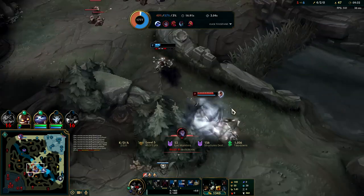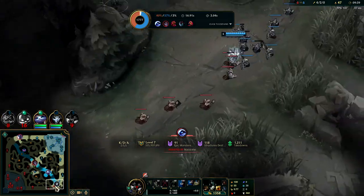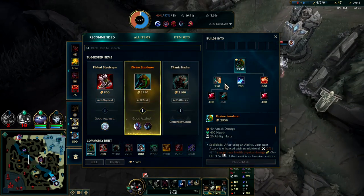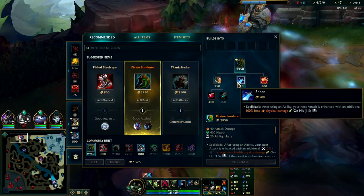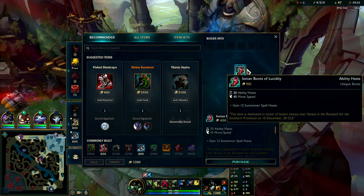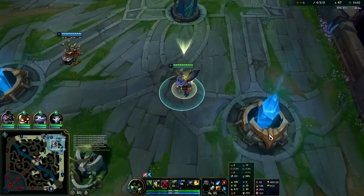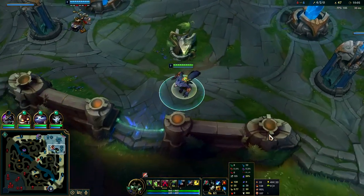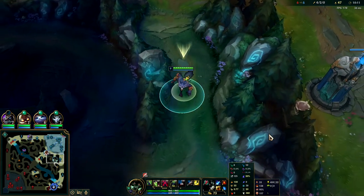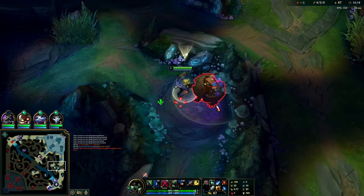I have absolutely no clue why their bot lane rotated into that, it just doesn't make sense to me. We're going to keep going. I'm going to pick up my Lucidities. Sorcery boots are ungodly OP. If you didn't go for tenacity in your runes you could also go for Plated Steel Caps - that's a good option. You don't have to go Conqueror; Conqueror is just OP in the current Steraks meta. Any melee champion who can build AD and Steraks is OP - whether that's Kha'Zix, Riven, Aatrox, Warwick, or Kha'Zix.